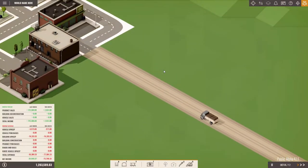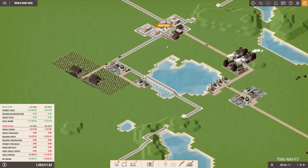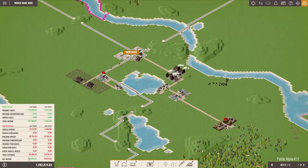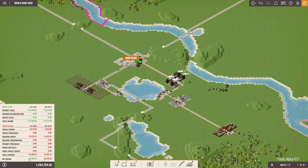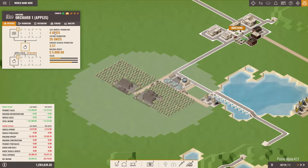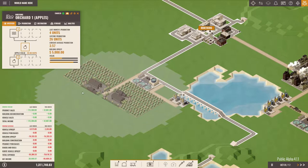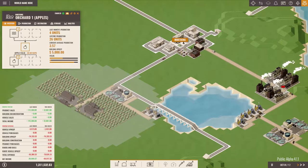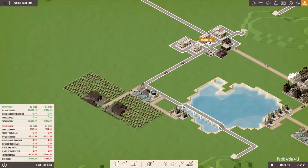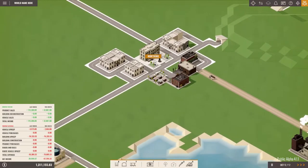Hello everyone and welcome back to Rise of Industry. I am Orion Dam and in today's episode we are going to expand our tiny little empire that we started in the last episode, which is already making between 30 and 39,000 a month depending if we get the apples delivered this month or the next one. It's alternating between selling one or six apples a month and 12 because of this 20-day production cycle, but money is coming in quite nicely.